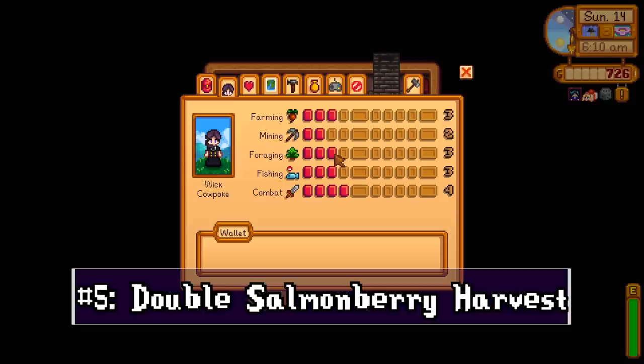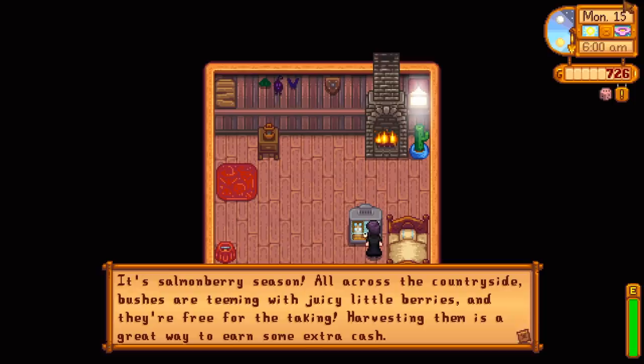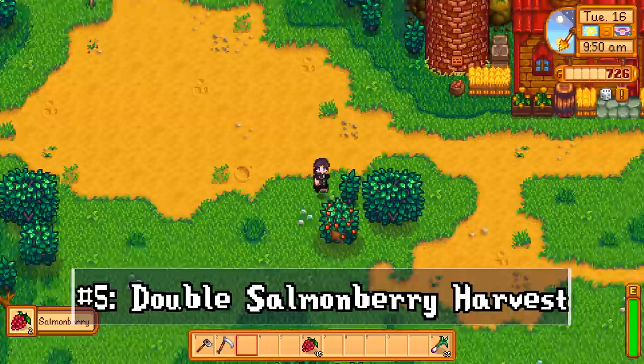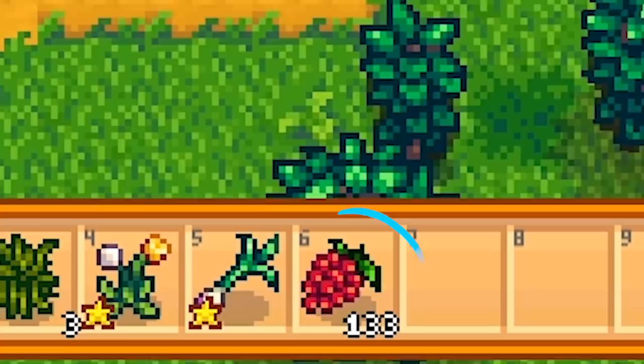When foraging in early spring, it's a good idea to get your foraging skill up to level four before the 15th. That's when salmonberry season starts, and with level four foraging you get two berries per berry bush, which is immensely helpful for energy — for exploring the mines and for watering crops. I can sometimes still have salmonberries left over in the first weeks of fall by making sure to get this level up and collect those berries.